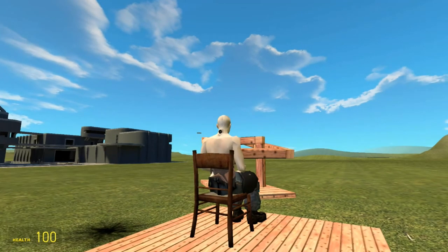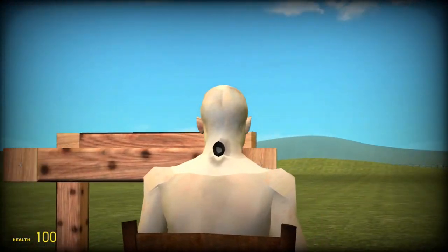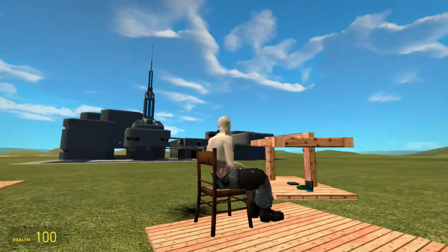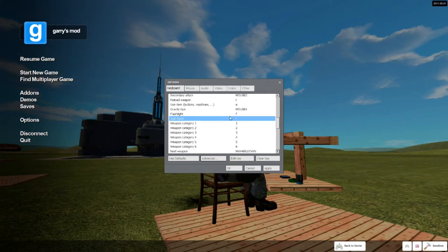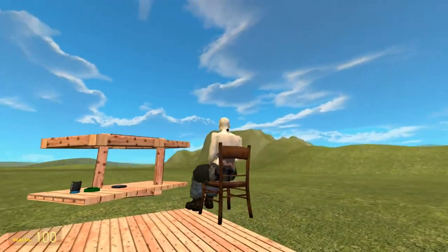A useful tip: you might want an eye zoom — you should want an eye zoom. How do you get an eye zoom? Go into Options, go to Keyboard, scroll down until you find something called Suit Zoom, and you can set your button to T as in 'tour.' And you can have a nice aiming setup.